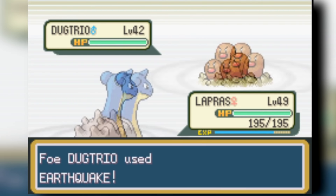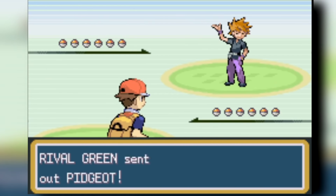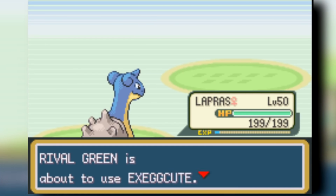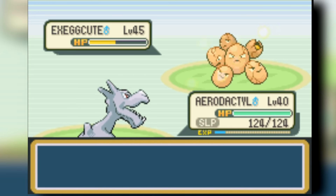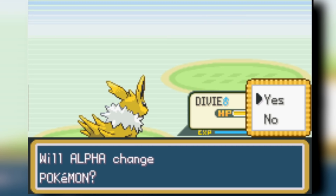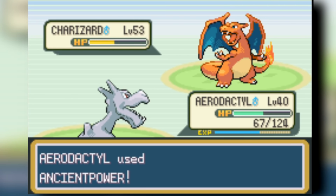Now it's time for our penultimate rival fight against Gary. He starts with Pidgeot — Jolteon takes some damage but knocks it down. Rhyhorn comes out; Lapras kills it. Shockwave kills the Gyarados. My team is well-rounded and these gift Pokemon are actually really, really good. I send out Aerodactyl against Alakazam for some reason, but it works out. Then somehow Aerodactyl doesn't beat Charizard, which is four times weak to Rock — but we have enough in the back to secure the victory. We beat Gary.